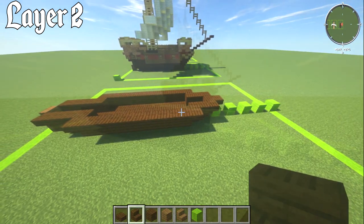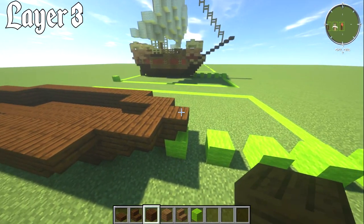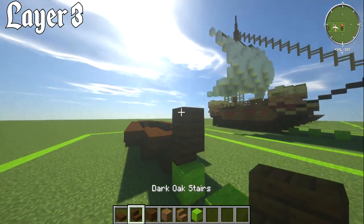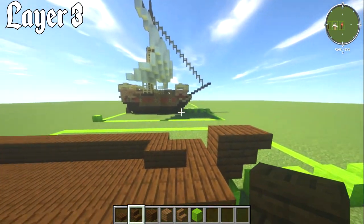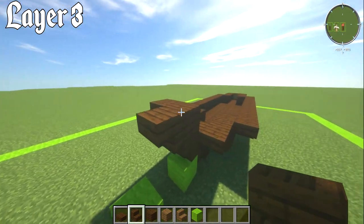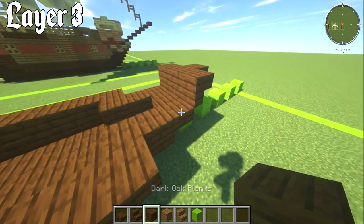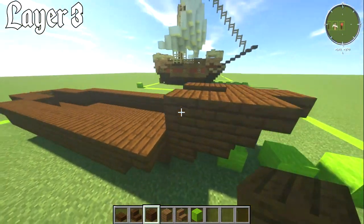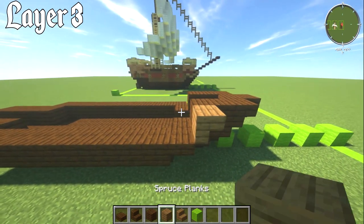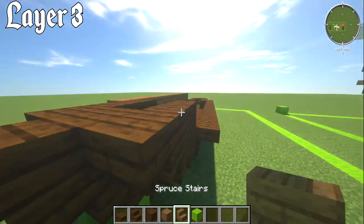For layer number three, go to the front and place a dark oak plank stair on top of the stair that's sticking out. Going forwards with another stair, put an upside-down stair on the side of the block. Then two dark oak plank blocks on the back. Switch to spruce stairs — upside-down spruce stair on this piece — then 10 spruce blocks behind it. Do the same on the other side.